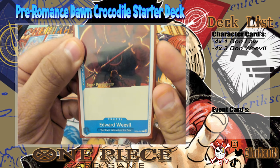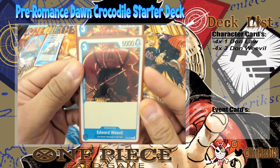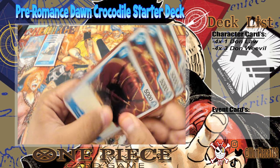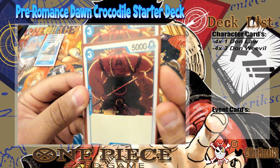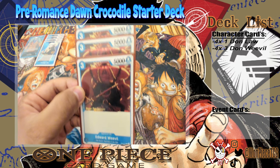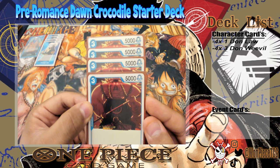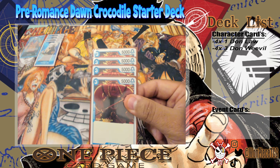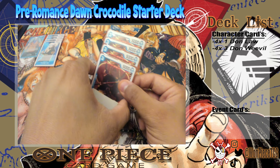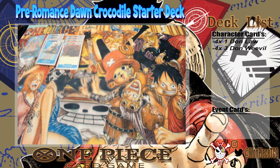Next up is a three-drop, four-of, 5,000 power Edward Weevil — another Seven Warlords of the Sea card. He's mainly a 1,000 counter. You can play him and I've seen testing with him, but in my opinion he's mainly combo filler. Similar to the three-drop Robin, you just have better options, but if you need an attacker to go in, you always have him.